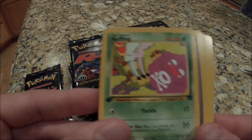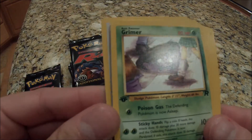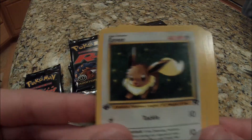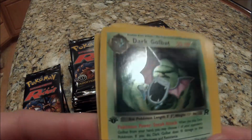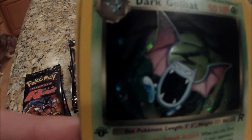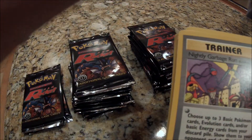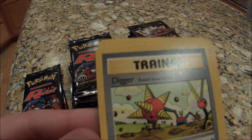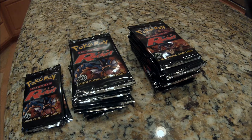Meowth, Coughing, Goop Gas Attack, Rattata, Grimer, Koffing, Oddish. Dark Golbat — holographic! That is awesome. That's a good-looking card. I like these. I like these, man.